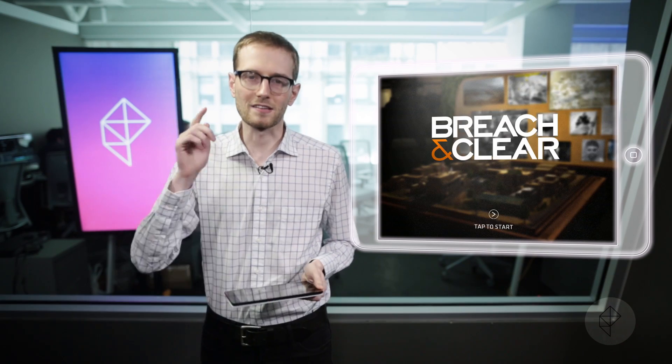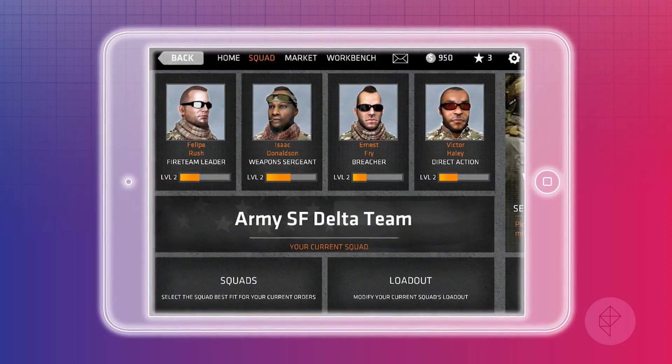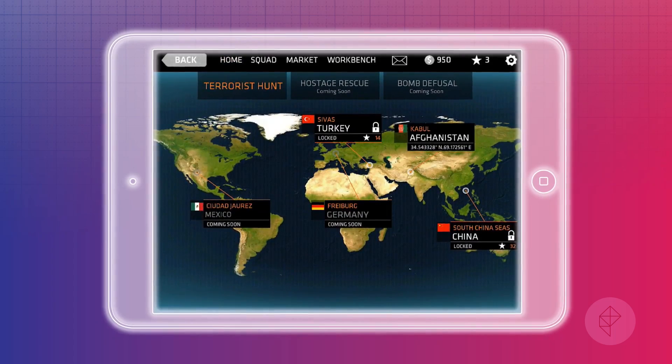First up this week we have Breach & Clear, a tactical turn-based strategy game where you play as elite soldiers from around the world. Breach & Clear has you commanding a group of soldiers as they go about the world, saving people, shooting terrorists, that sort of thing.